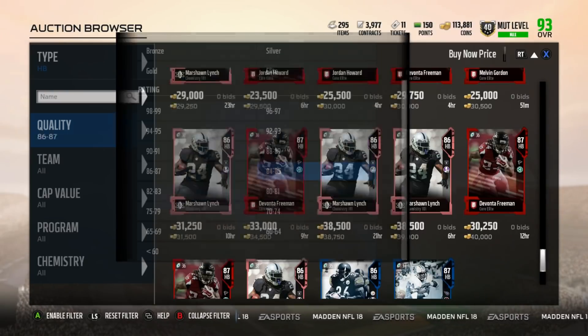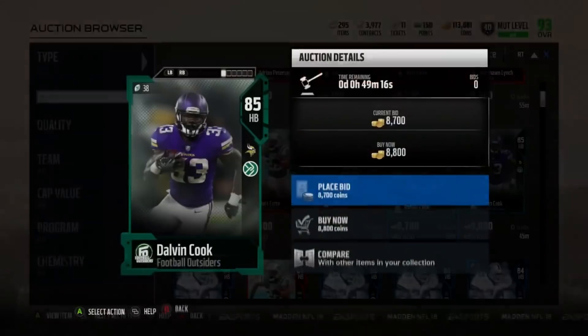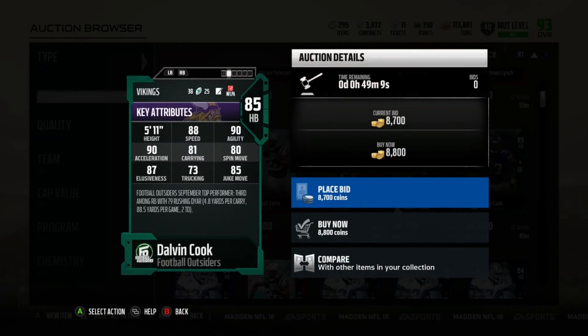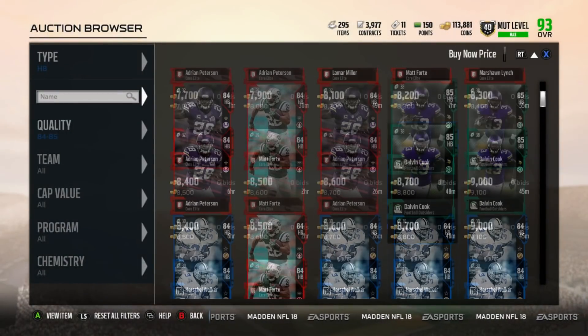Looking at more of a budget halfback if you don't have that much to spend — Dalvin Cook for 8,000 coins is the opposite of Derrick Henry in that he's more of an elusive type runner, more of a Barry Sanders rather than Derrick Henry being more of a Bo Jackson, if you want to compare those two guys running back wise.